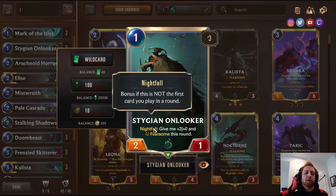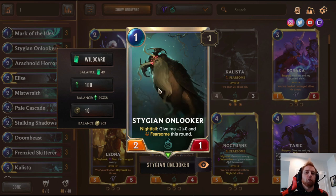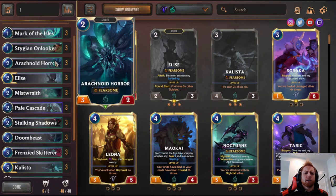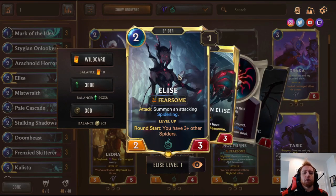Stygian Onlooker has Nightfall — it's the second card played this round — and gets plus two plus two and fearsome. So it's a one-mana four-one that can't be blocked by units with two or less power. Three Open Horror, three-two fearsome. Three Elise — the reason I chose this as a budget deck is that you start with two Elise. Elise at level two is a three-cost fearsome that summons a spider. You can definitely get to master; I've recommended this deck even to players with full collections.